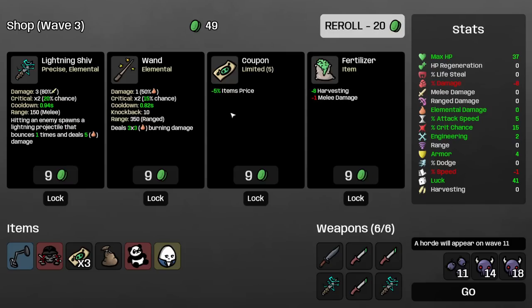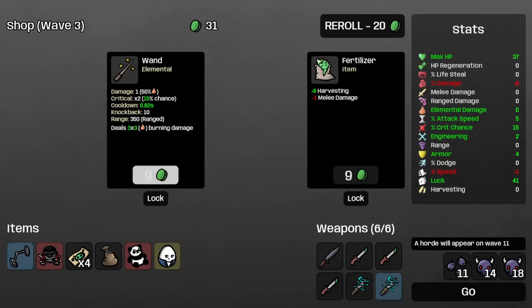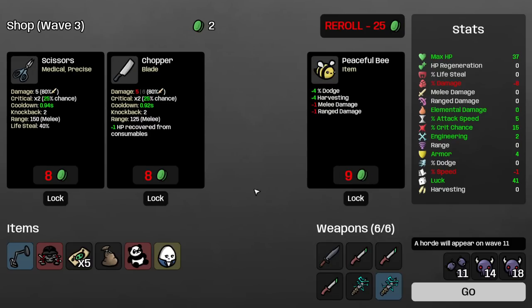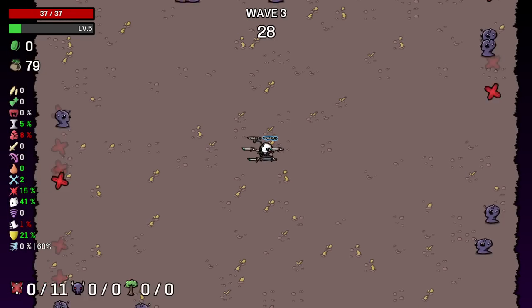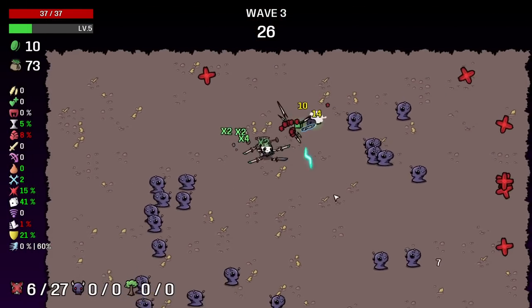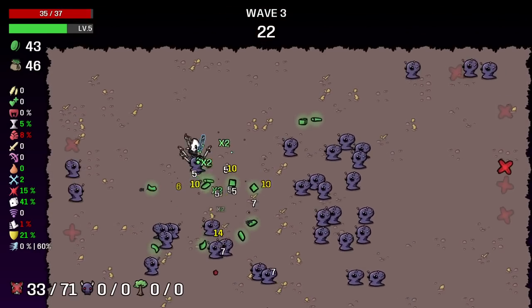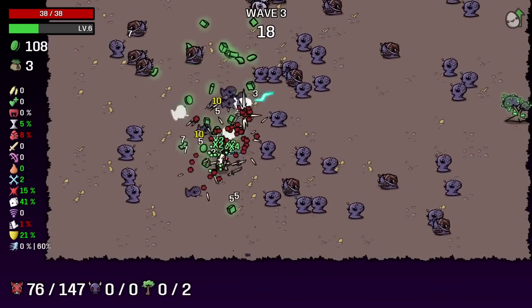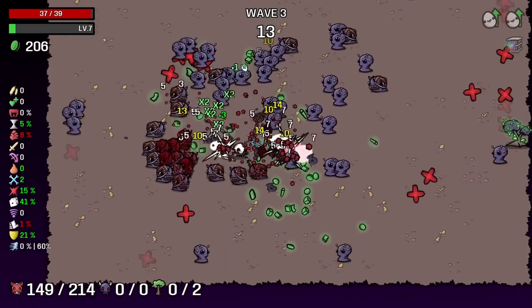My damage is becoming lower and lower but we get luck and another coupon — very nice. And another lightning shift. Now I'm just waiting for a knife so I can combine two of these daggers. I'm still playing at only 10 times more opponents — we will increase that to 30 times more opponents, but I just need to make sure the run is a go before I do that.